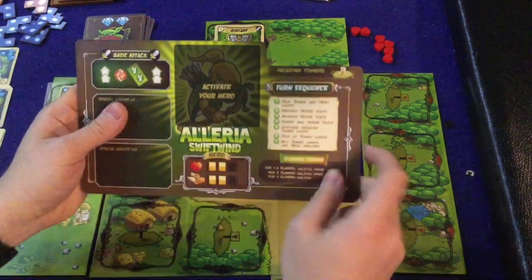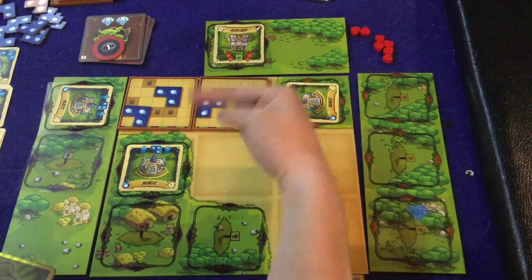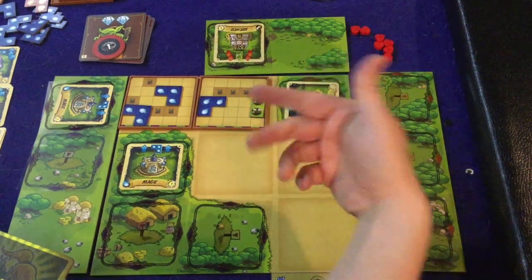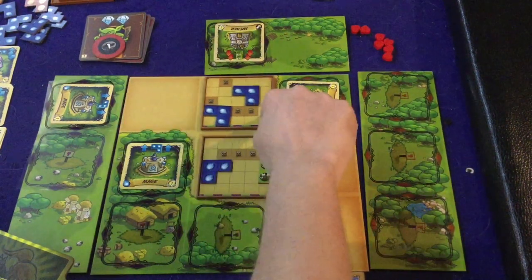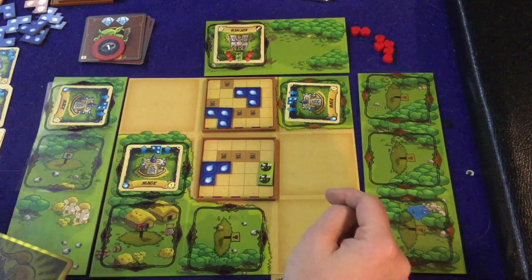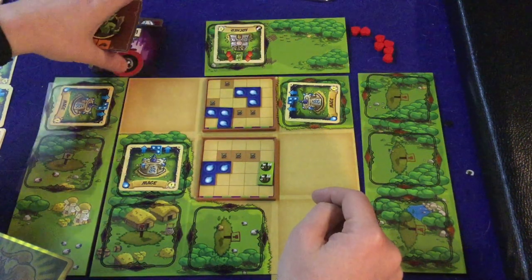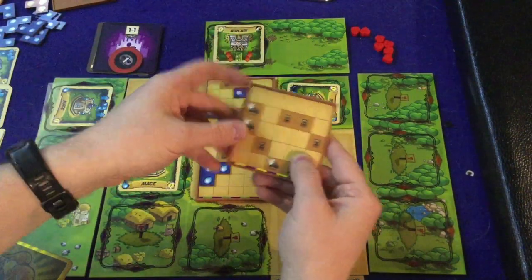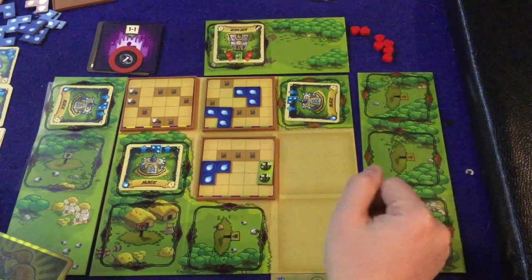Step two: destroy the horde trays. If you've covered all the monsters on a tray, you destroy it — unfortunately we have not done that, so we skip to step three: advance horde trays. This one goes here and this one goes here. Then we spawn new horde trays — we take the top one off here. These are randomly ordered at the beginning of the game, so you're not exactly sure which one is going to come up.